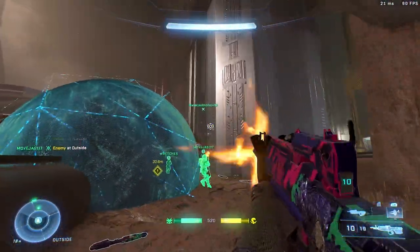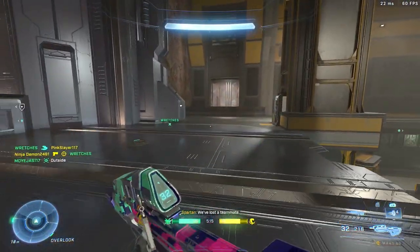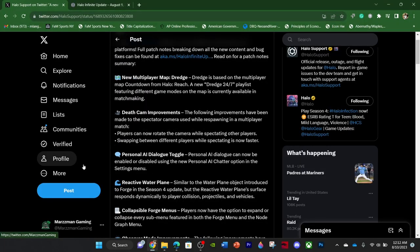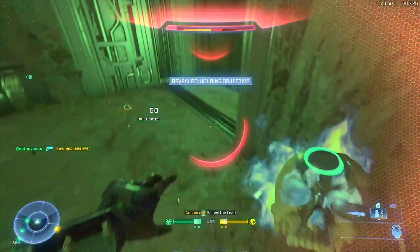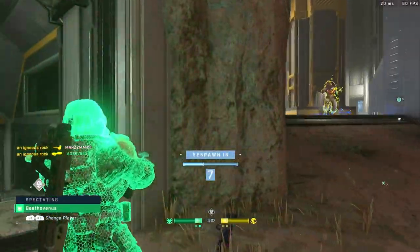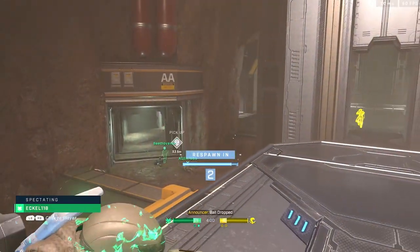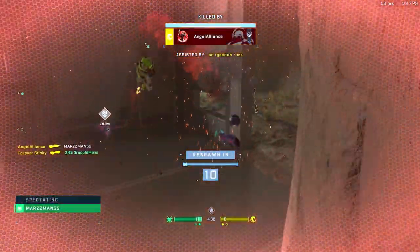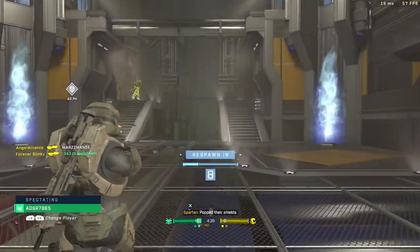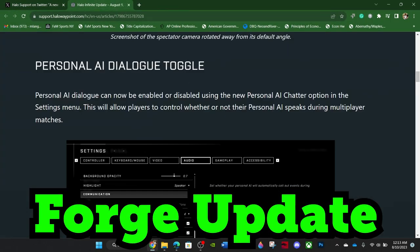One of the key things this update has done is include a lot of bug fixes and address things that Halo fans wanted. The death cam improvements — I feel like a lot of people took this for granted. It was in all the Halo games before, and it helps for strategic purposes. It used to be locked to only show the front of what your teammate sees, but now you can actually move around and see the surroundings, which helps strategically when playing ranked game modes or just in general.